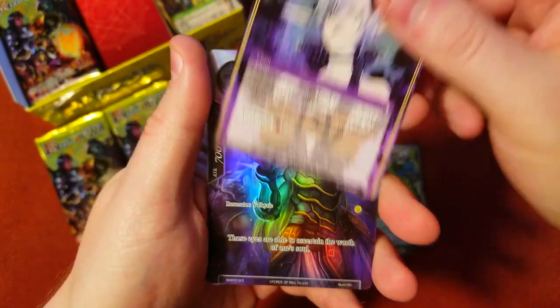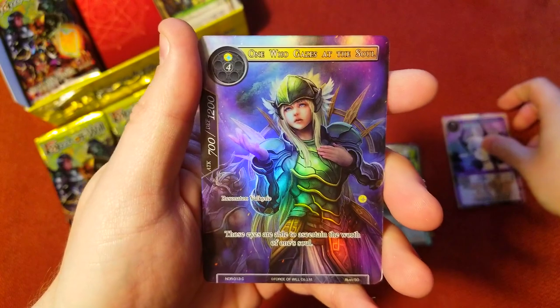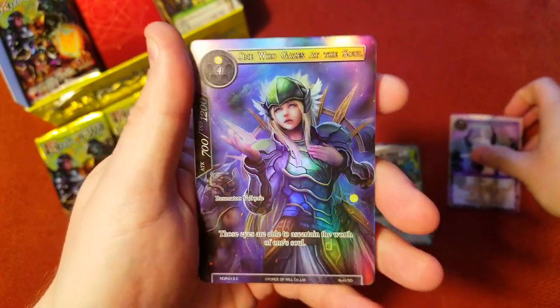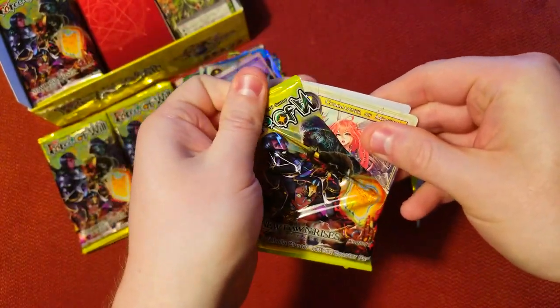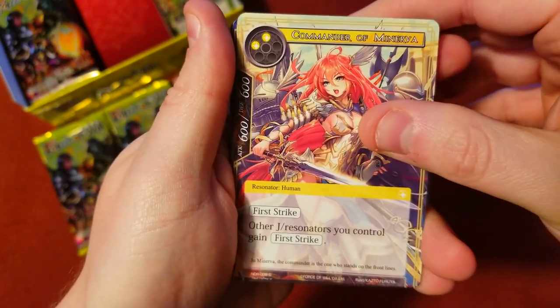Look of Corruption as our rare, and One Who Gazes at the Soul as a common. That was an awkward pack to open.